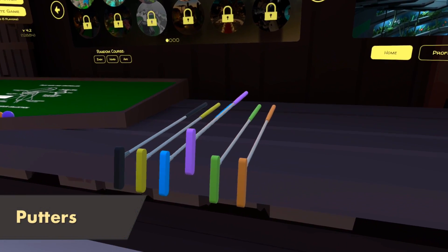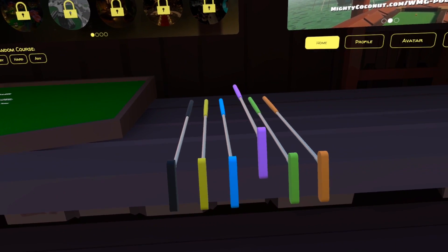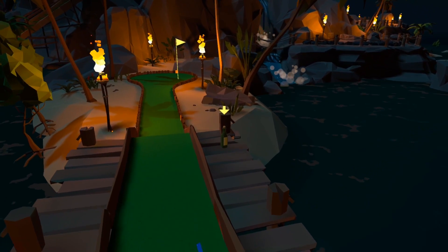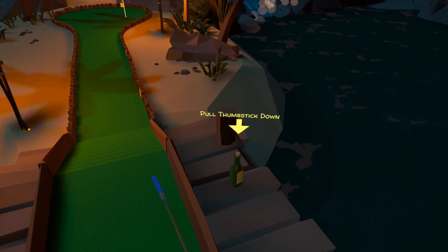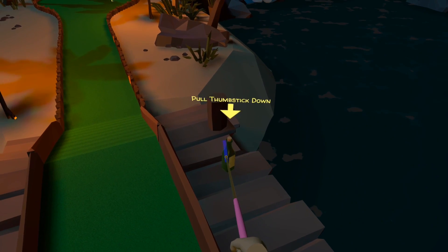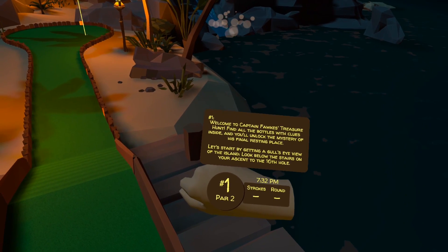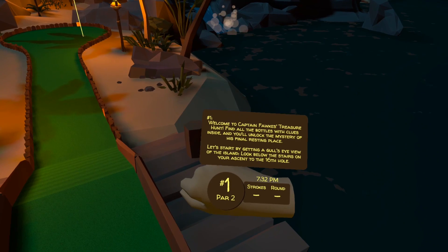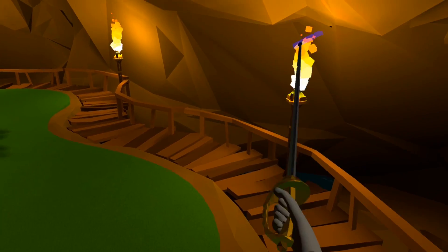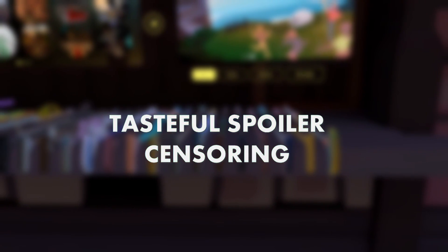Onto putters. To the right you'll see your starting set of putters, and these can be expanded by completing fox hunts on the hard courses. Every fox hunt starts with a clue on hole 1 of a hard course, and you'll pick up the clues by again pulling back on the thumbstick. This is an excellent side game in Walkabout, involving solving cryptic clues shown on your wrist display, eventually leading you to a new course-themed putter which will then be available back at the shack. The fox hunt is available to repeat as soon as you've completed it.